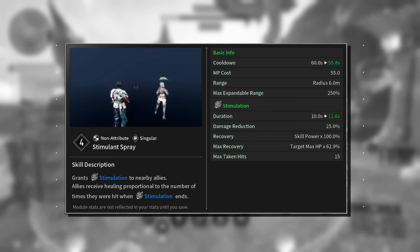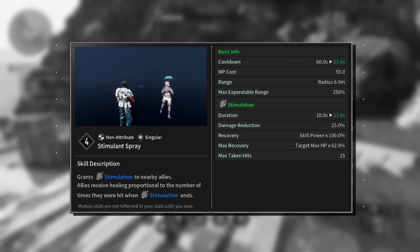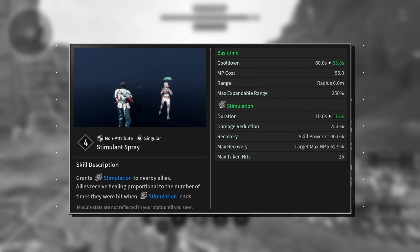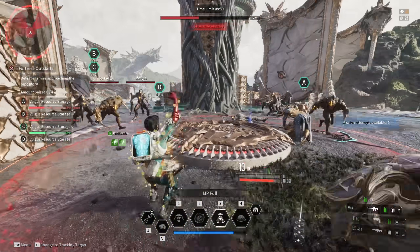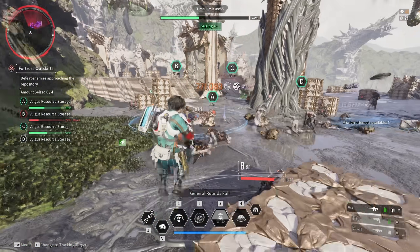On to the third skill. You grant a buff to any nearby ally, and this will heal them when the ability ends, depending on how many hits they've taken. It's not great. To be honest, your allies will be long dead by then. It ends after a certain duration or if it reaches the maximum amount of hits.